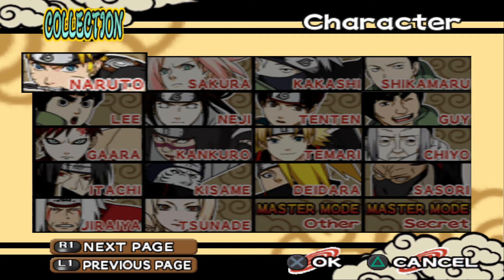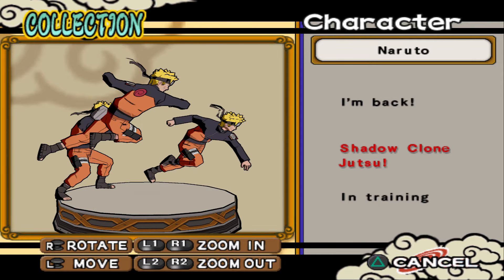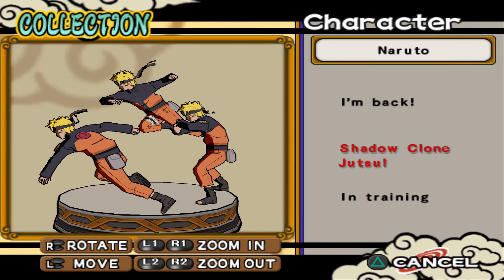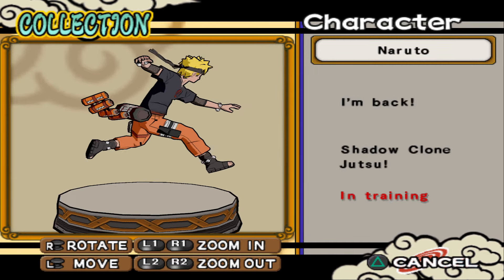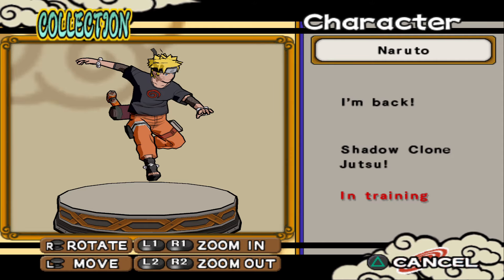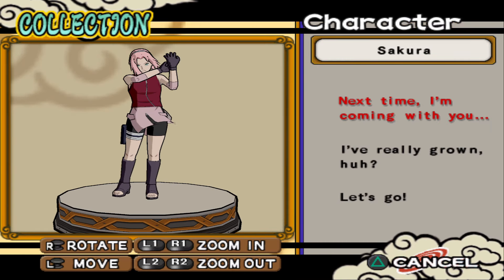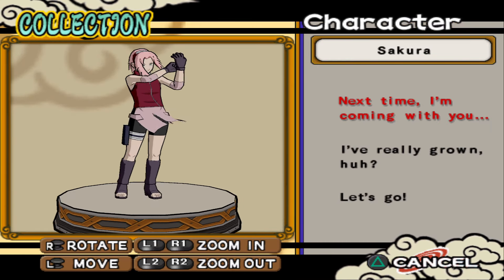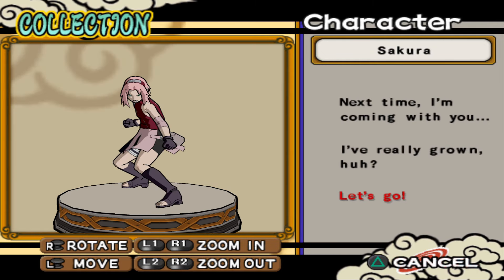First of all, obviously the Naruto figure — Shadow Clone Jutsu, and one in training mode. This is from the original story for this game. Now for Sakura's figure: 'Next time I'm coming with you,' 'I've really grown.' Let's go.